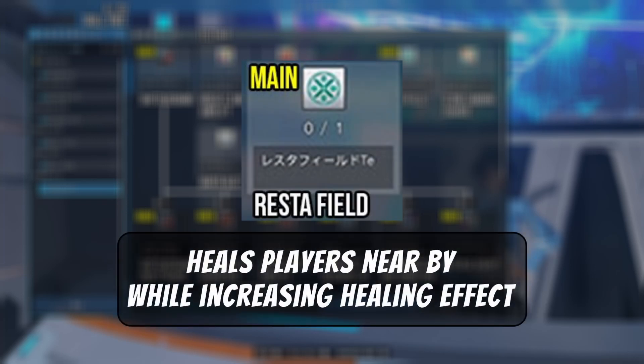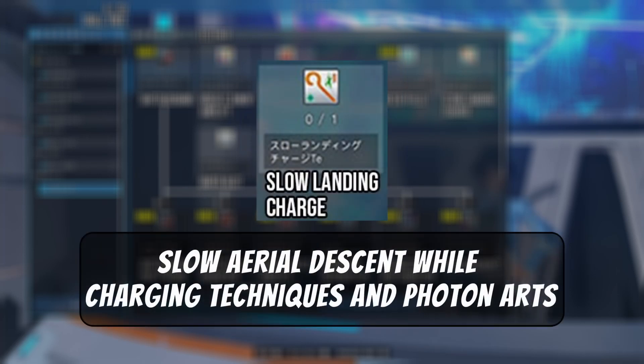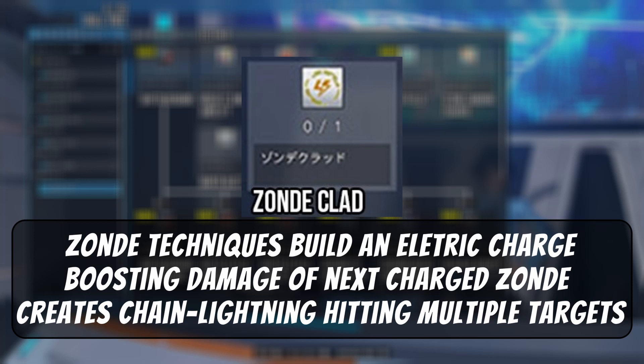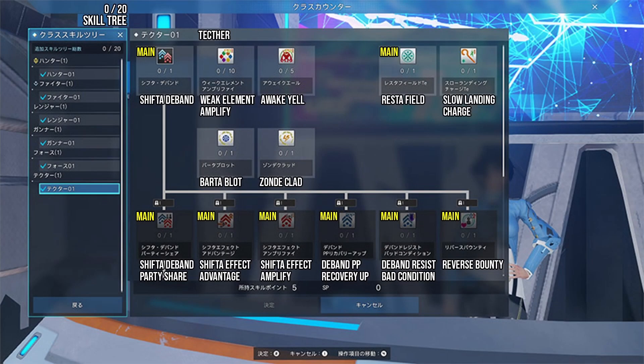Elemental Weak Bonus: gain a bonus to your photon blast accumulation when attacking an enemy's weak element. Awake Yell: increase photon blast accumulation when attacking boss-type enemies. Rest Assign (Tecker main class only): when using Rest Assign to heal yourself and other players, your healing effect will increase. Slow Landing Charge: slow aerial descent when charging techniques and technique photon arts — this would include weapons such as wand. Bar to Block: uncharged Barter techniques mark targets; after stacking, these marks detonate for additional damage via a charged Bar to technique. Zondi Clad: after striking enemies with Zondi techniques, an electrical charge is built up, boosting damage of the next charged Zondi technique while also causing chain lightning to hit multiple enemies.